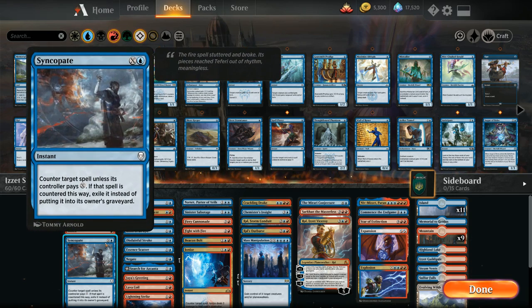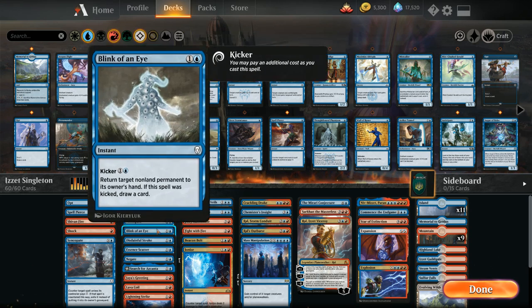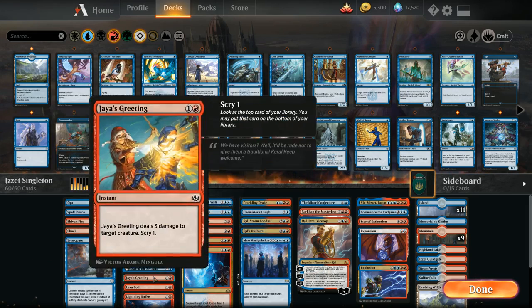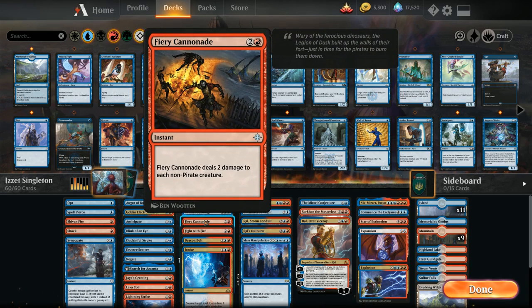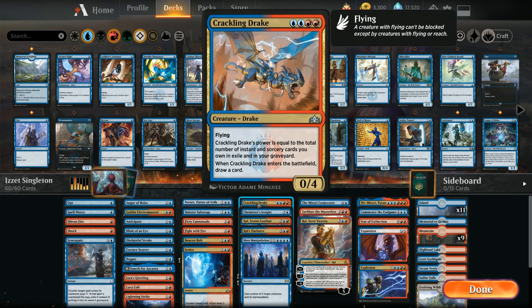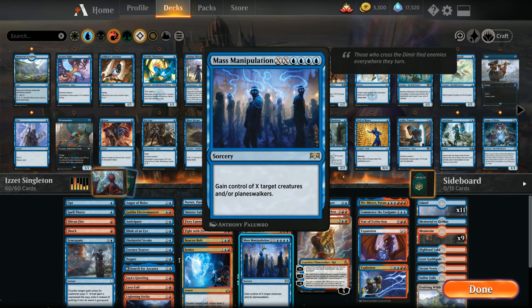It's your pretty typical blue-red spell-heavy deck with lots of instant speed play, so we can counter opposing spells. If the opponent doesn't play into our counterspells, maybe we can fire off a card draw spell or a burn spell instead. We've got plenty of interaction between our counterspells, our red removal spells, and plenty of ways to deal with Planeswalkers, which are a big part of the metagame nowadays.